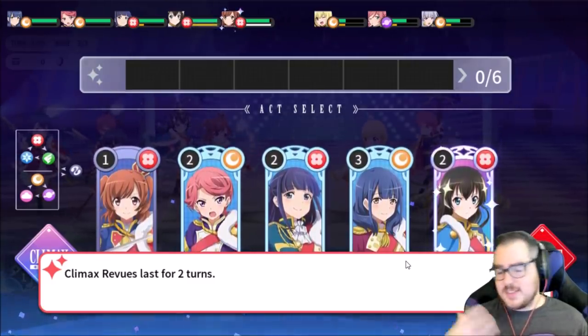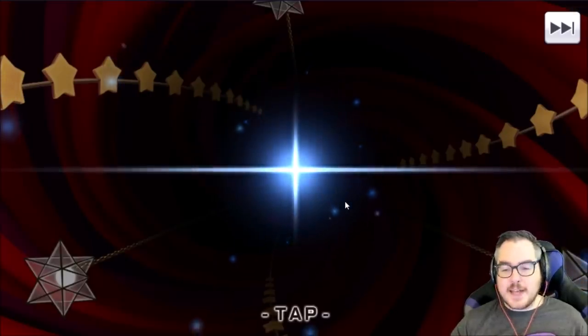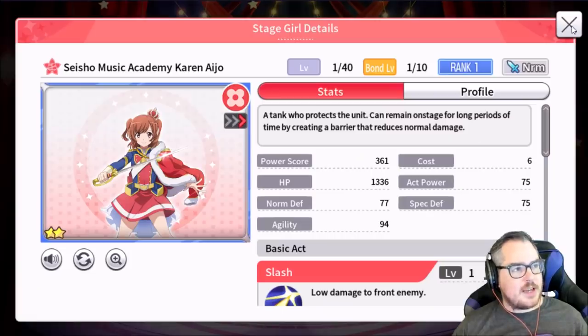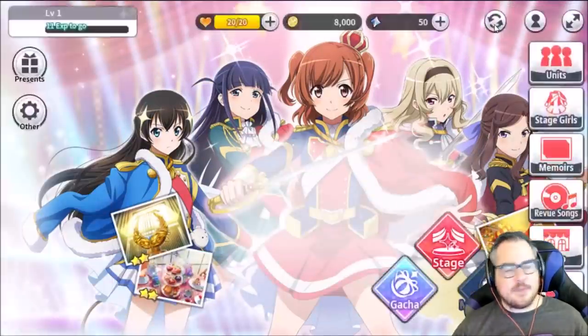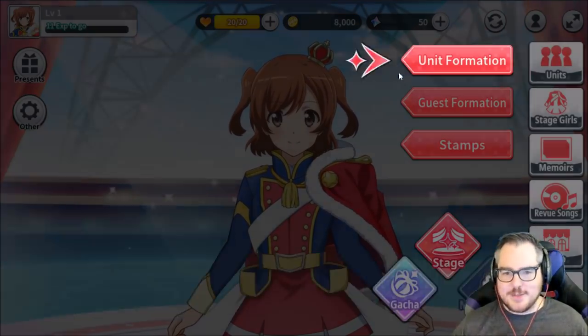That's kind of where your decisions matter. So we have our free gacha here. It doesn't really matter what you get. You're basically guaranteed the two star right here and the rest seems to be RNG. I think you get a mix of Memoirs and some other two stars, but it's different each time. This is not where your re-rolling actually matters.